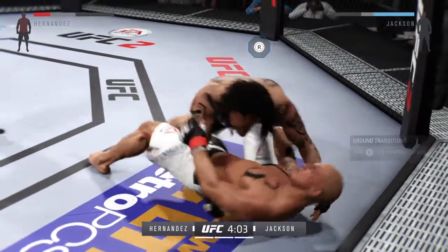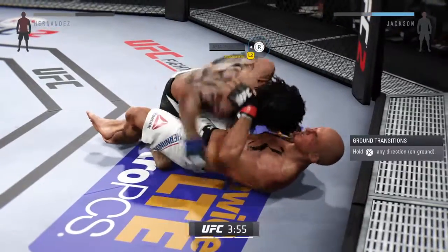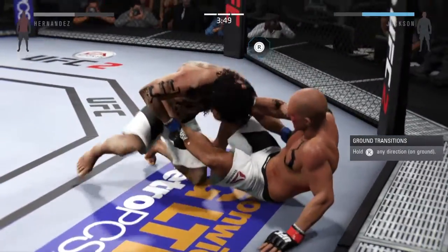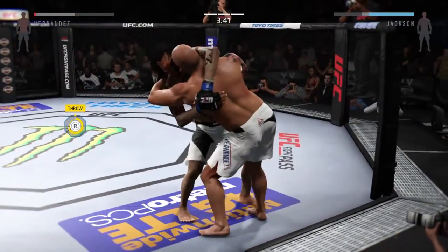Nice knee to the body here in side control. He's got one leg in between him, so he's in half guard. Look at the bruising on his torso — it's so close. Get your hand away from that leg. And he's able to get back up to his feet.